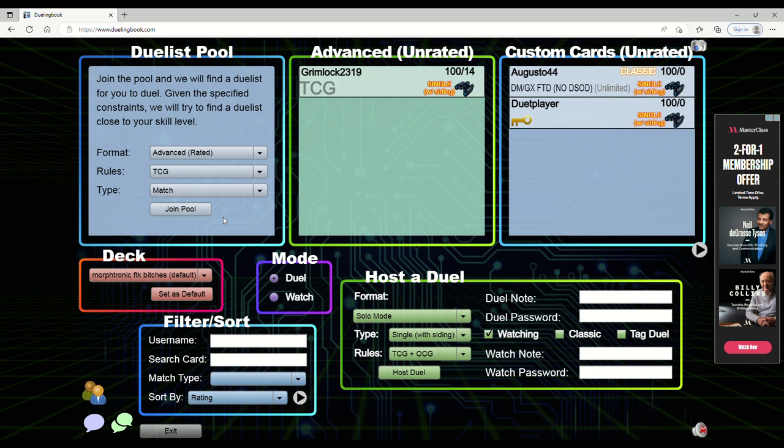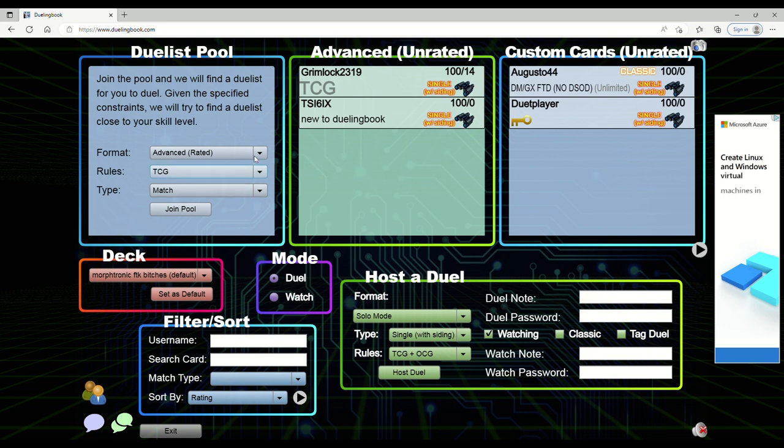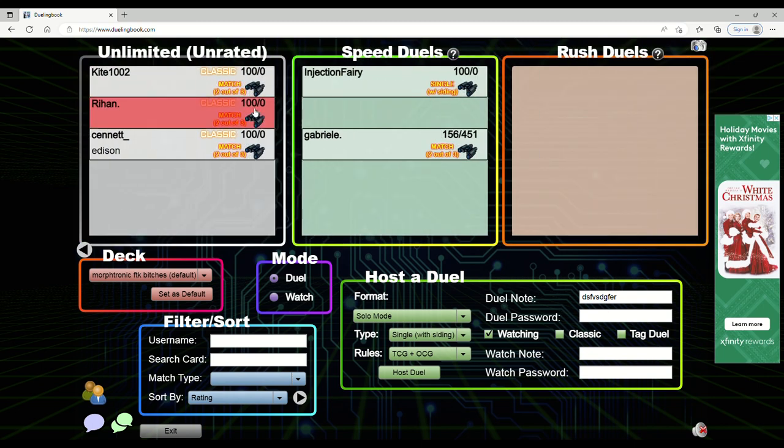It is skill-based so your rating goes up with more wins, but I don't want to deal with someone who's going to rule shark me as if I'm in an IRL game. You can put a duel note, type whatever you want. They also have custom cards where people upload their own - like Dragon Ball decks. You've got Goat Format, Traditional unlimited with no ban list - which gets toxic real quick with all the FTKs - and Rush Duels.